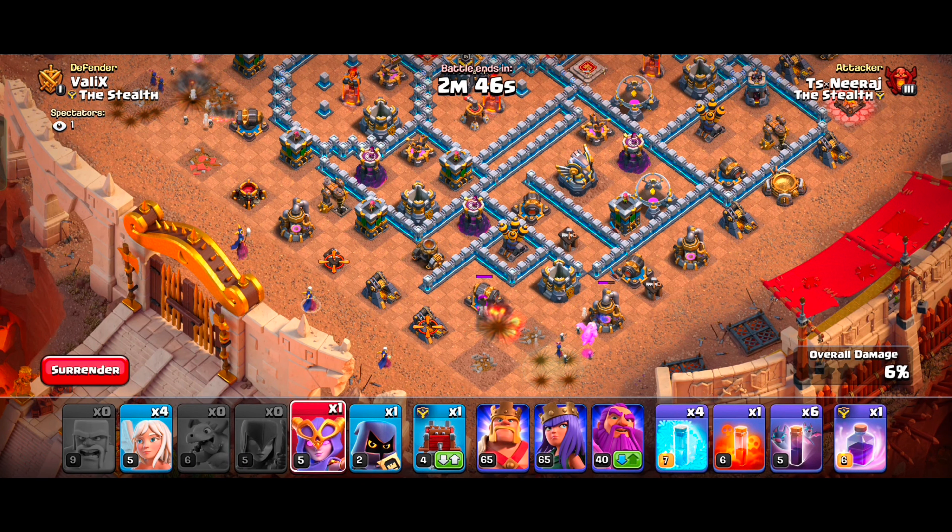We have deployed all our Bat Spells and freeze the Inferno or Wizard Towers before our bats reach them. This way our bats will stay safe and clear all defenses. Now all we have to do is use our Freeze Spells on time to clear the space. This base is now steamrolled with this strategy, and we still have lots of time left. Our next attacks are even more powerful, using only regular troops.